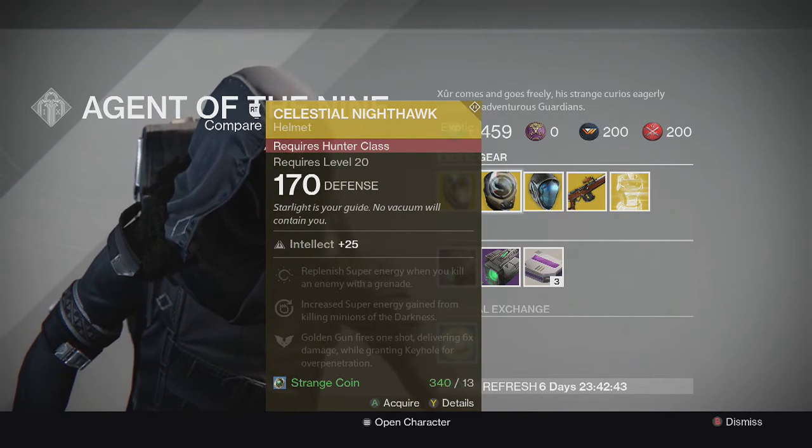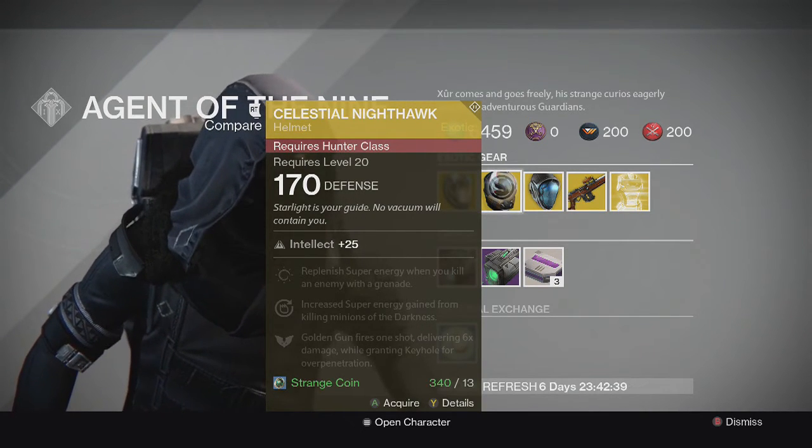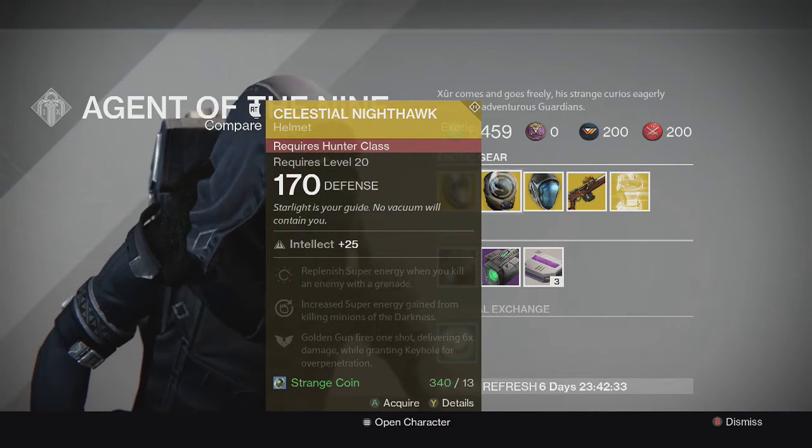For the Hunter we have the Celestial Nighthawk helmet from House of Wolves, with Intellect on it. The special perk on this one is that Golden Gun fires one shot delivering six times damage and granting Keyhole for over-penetration.